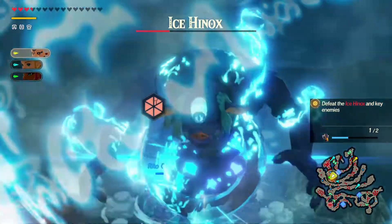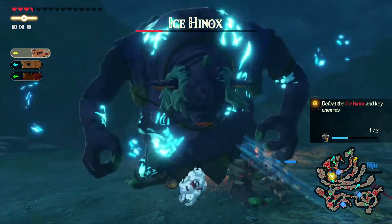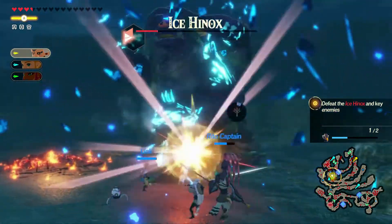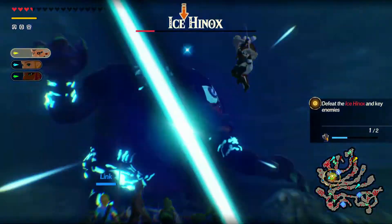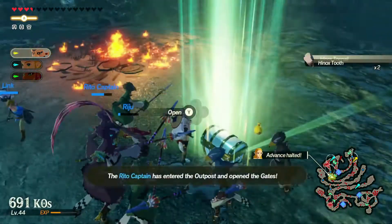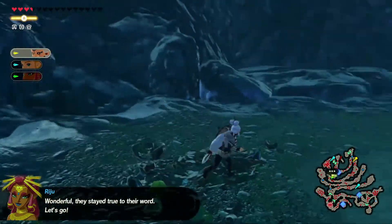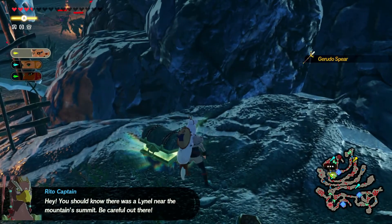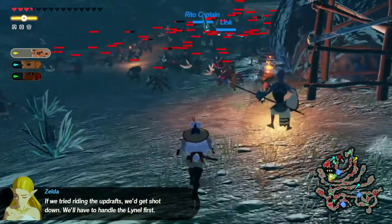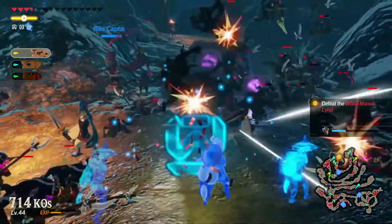Let's send out some symbols — we got 700 KOs. Let's look at the chart real quick. We have to go and see what's above: it's a white-maned Lynel that we have to take out. We'll have Zelda and Riju go investigate and take it down together. Actually, I think I'll just go play with Riju for a while, and we'll all go together.